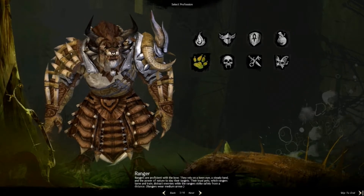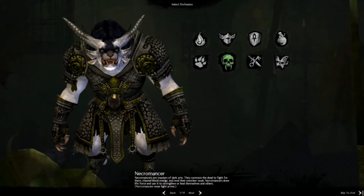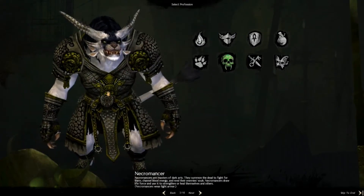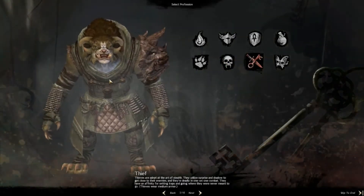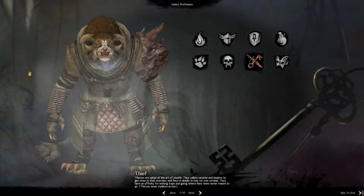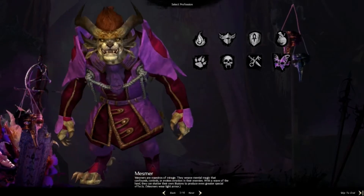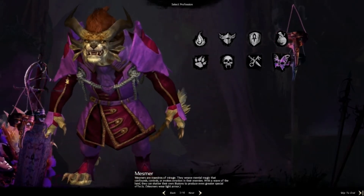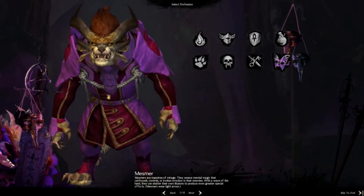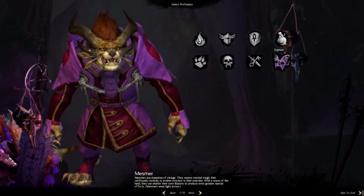The Ranger is your typical bow and arrow class — sort of one with animals and beasts. Necromancer is your evil mage type that summons the dead to fight for them and channels dark energy. Thief is pretty much a Rogue — stealth abilities, daggers, good for PvP and crowd control. The Mesmer is unique to Guild Wars 2 — you create illusions of yourself, very good for crowd control and keeping yourself safe.